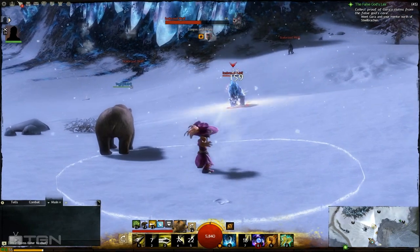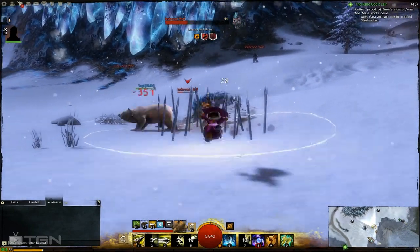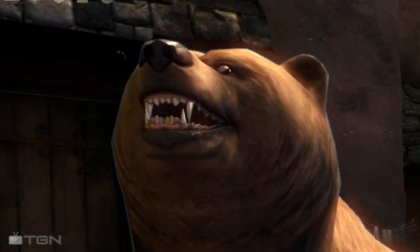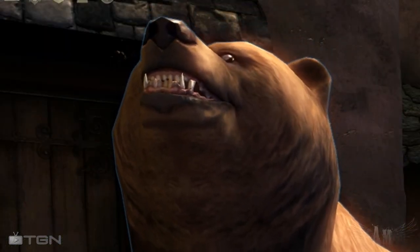I can do other stuff too, like setting down crippling and bleeding traps, and taming wild animals in the different zones to be my pets. Like Yogi here.